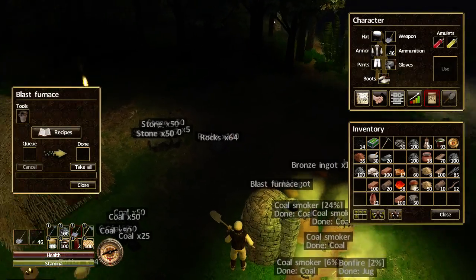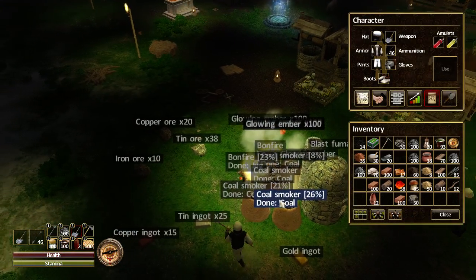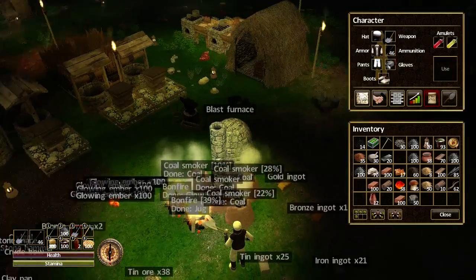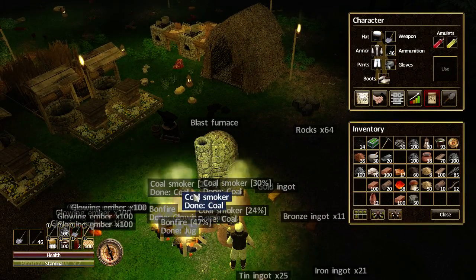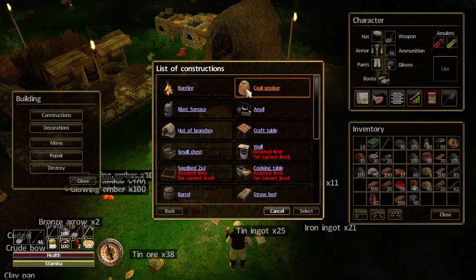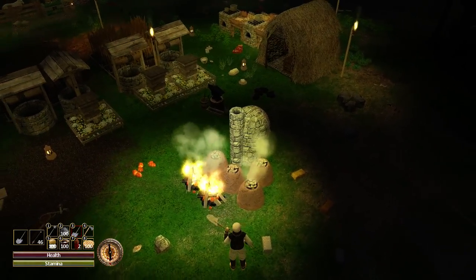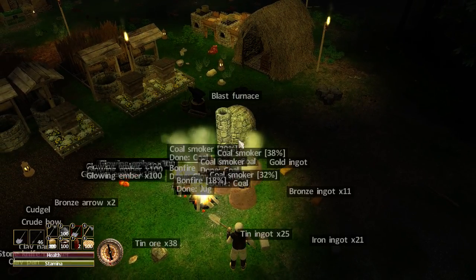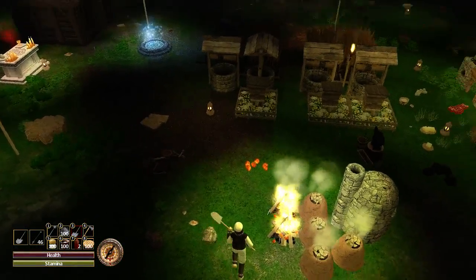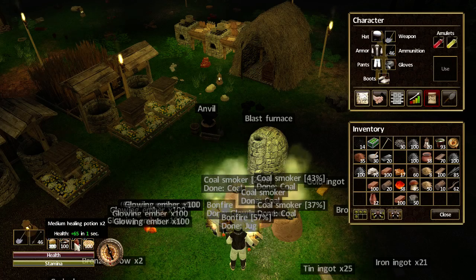You'll also need 10 coal per glass ingot. I burned through all my coal — I had a nice pile but used it all up. So I went from one coal smoker to four, and I'm tempted to make a fifth. You can make 50 coal at a time in each one, so now I'm producing 200 coal per run.